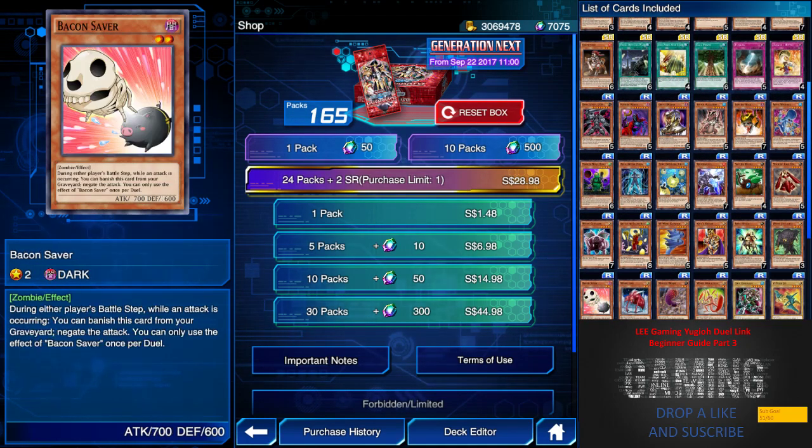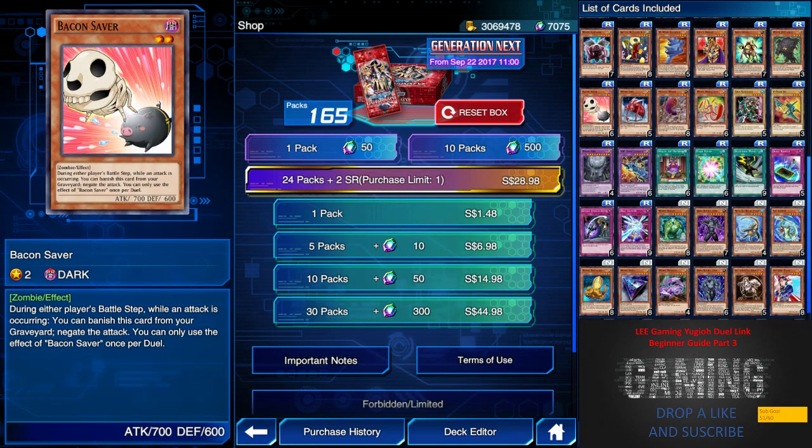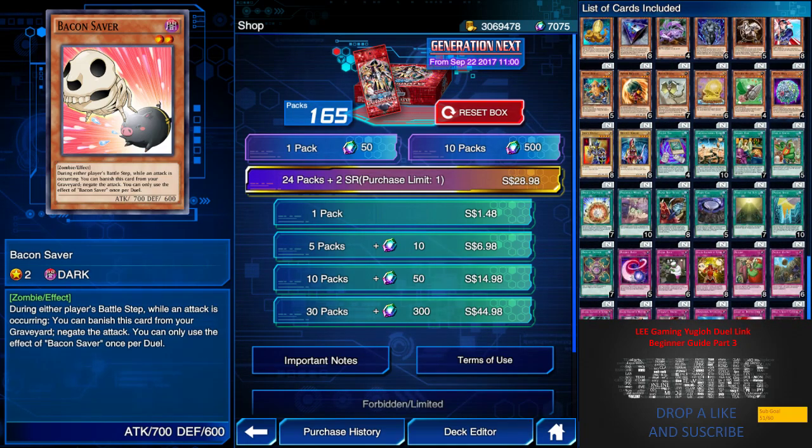Bacon Saber is also a must-get for Red-Eyes Zombie because it allows Red-Eyes Zombie to revive itself, so make sure you have it. The rest of Generation Next is pretty garbage.